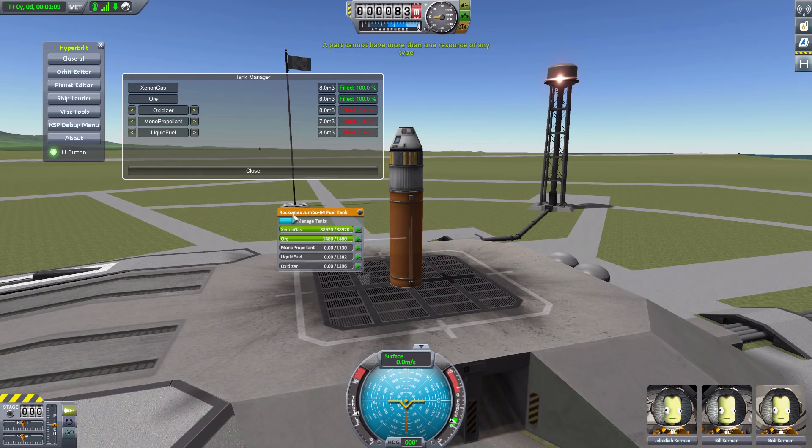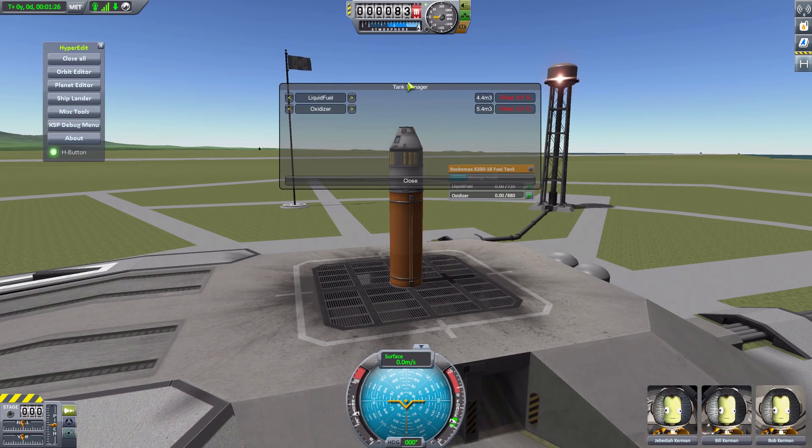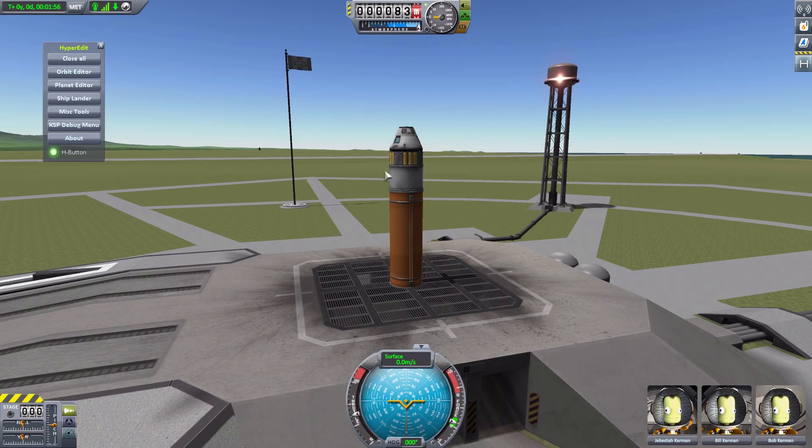Then you either refill them up by a refueling station or whatever you have in place and be on your way. And of course we can do that with other containers. Say this one that's liquid fuel and oxidizer — if we don't need the oxidizer anymore for a mission and just need the liquid fuel and monopropellant, there we go. We can now switch it over to monopropellant. And that's why I love this section the most, because sometimes, especially with space planes, I may not always need oxidizer. I'll need it for one mission, and then I can change it to monopropellant for another mission or any other thing in between.